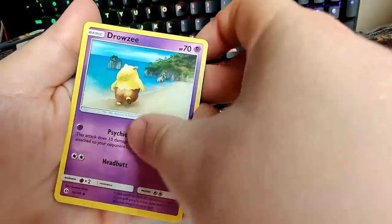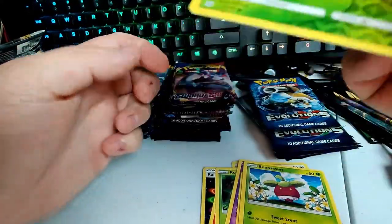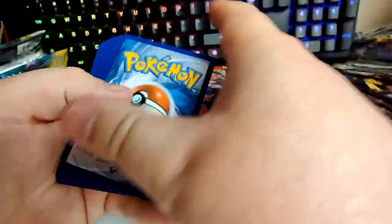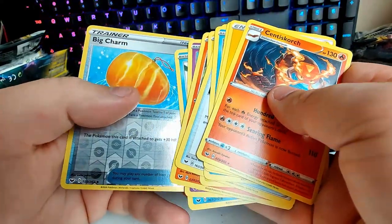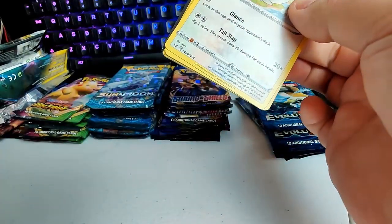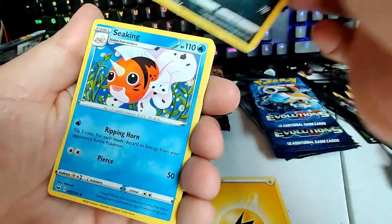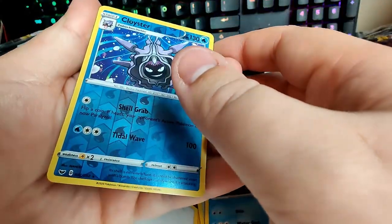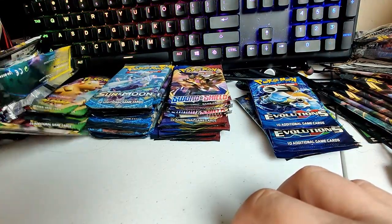Let's jump back into Sun and Moon — there are plenty more. Rainbow energy, Torracat, Rowlet, Drowzee, Cutiefly, Skarmory as a common — bothers me — Bounsweet, Sirfetch'd, and a Hariyama. Sword and Shield shall we? One, two, three, four — I botched it, five instead of four, my bad — luckily that wasn't anything massive. Let's try again. Galarian Seaking, Ordinary Rod, Munchlax, Vulpix, Munna, Roselia, Chewtle, Cloyster as a reverse holo rare, and Rillaboom.